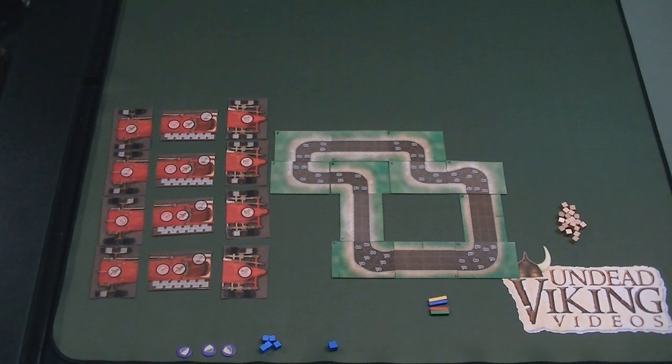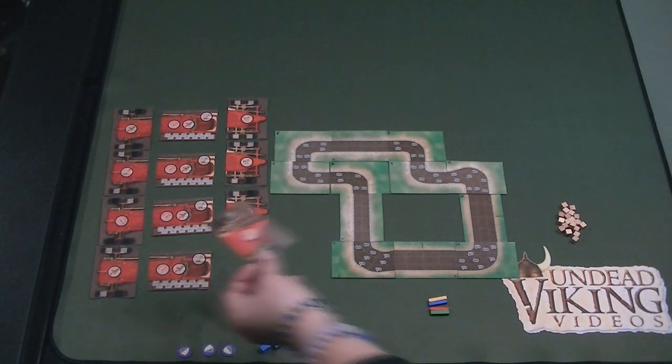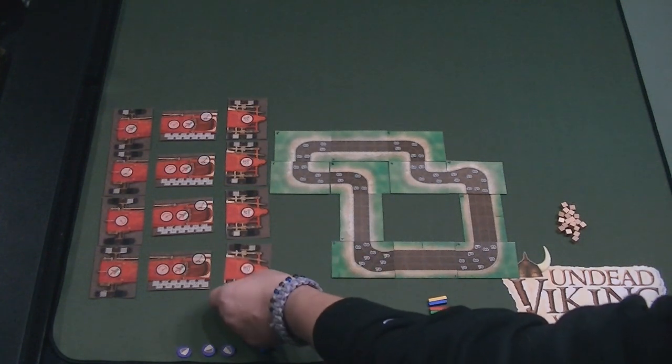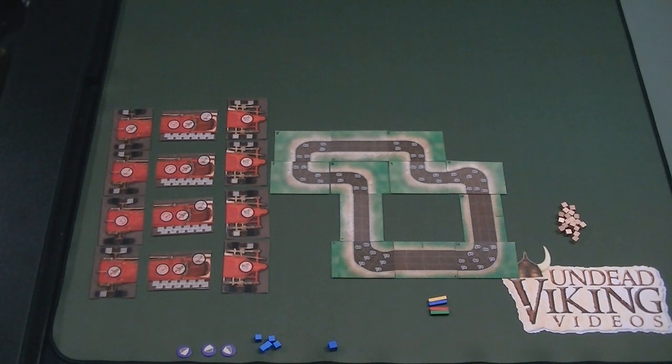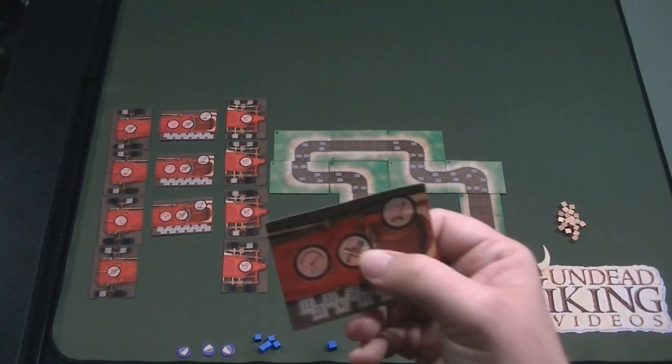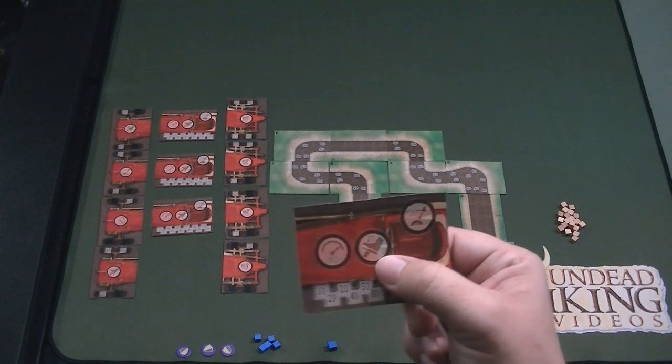Each part of the car has different stats. For example, the tail end has an icon with a little number and a flag — that determines your starting speed and pole position. A starting speed of 50 is the highest, so if you have that you're at pole position and go first. As the game progresses your speed will change, and just being the pole position car doesn't necessarily give you a leg up.